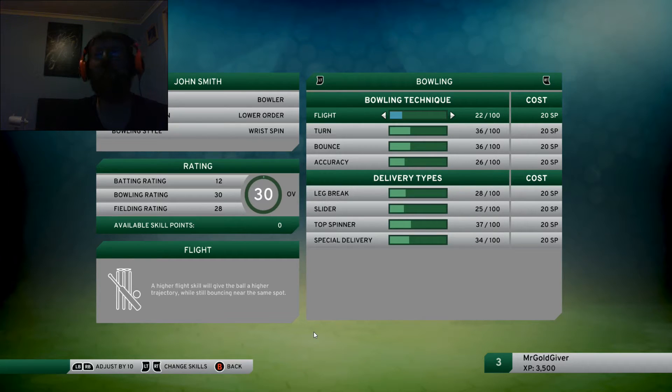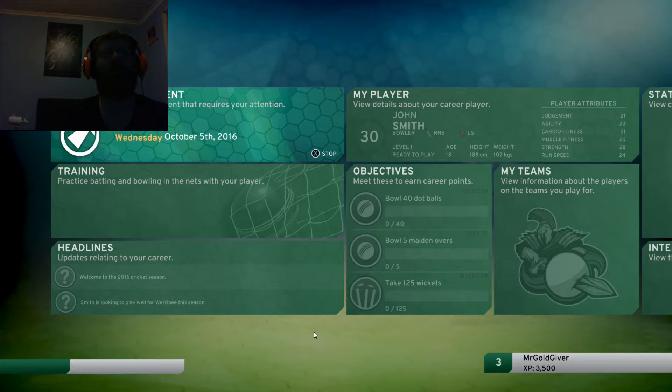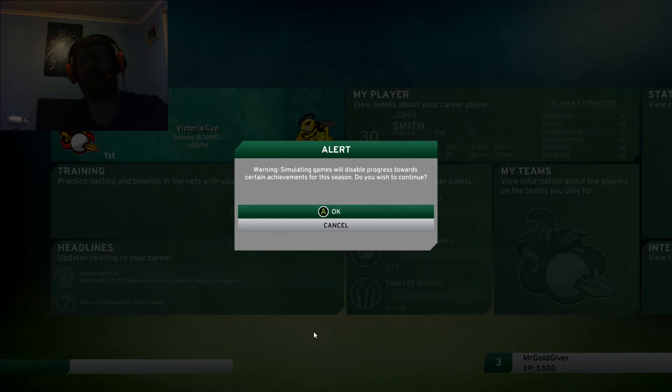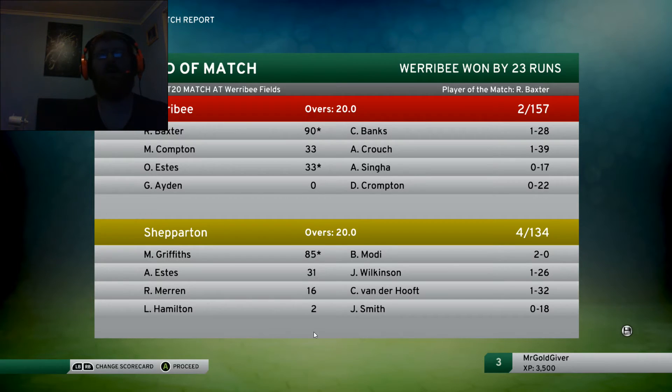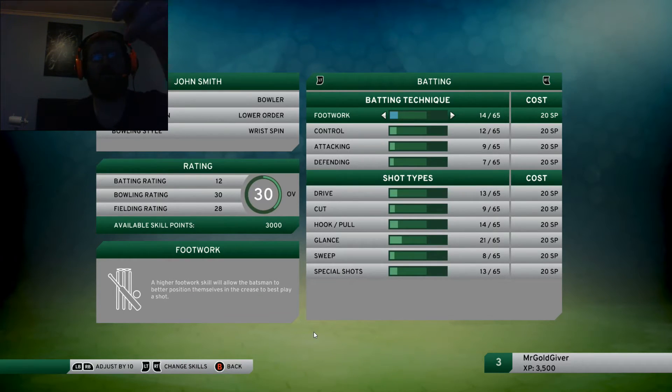Actually, hang on guys, I forgot. Before you can do that, you have to advance to the next event — your first event. Sorry about that guys, I completely forgot. And then once you've reached that, you just want to simulate it. Ignore this, because you still do get achievements. Press A. And then what you want to do is go back into Skills. And then see, I've got 3,000 there. Now I can do it. I'll just press that once. And then when you press A, you've got to go straight to 999 million. And that's it for that.